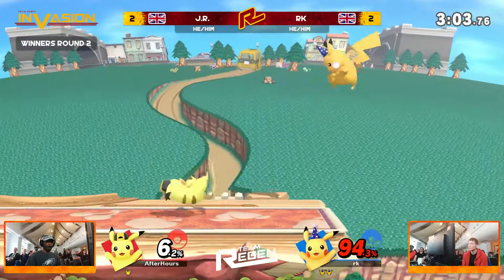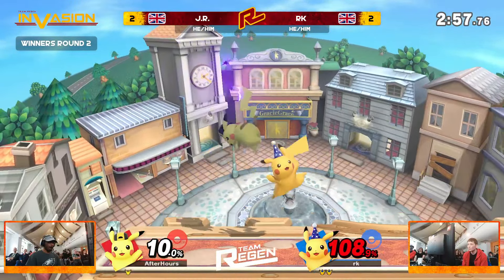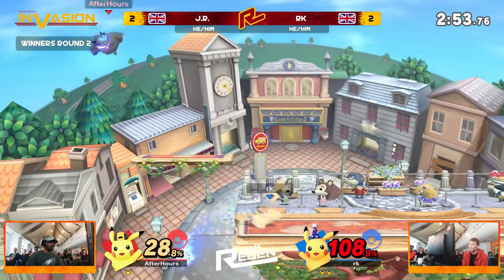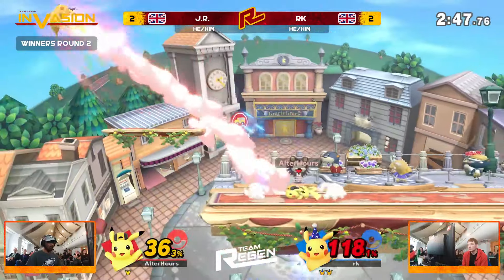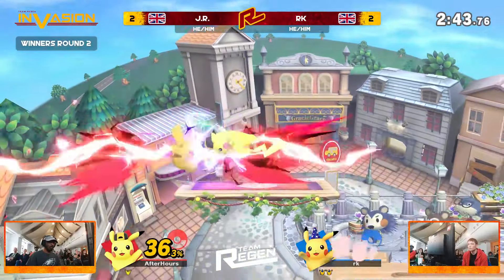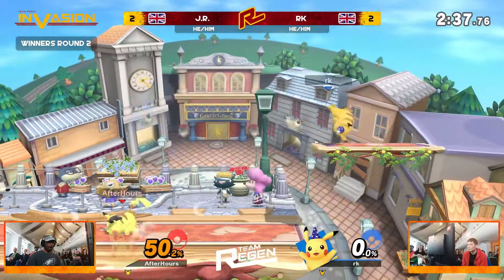And now JR on the winner's side. The crowd is cheering. It's so scary as well because JR has not been electing for these more risky edge guards, just going for maybe an aerial off stage. But it means that JR is going to have to just win neutrals over and over again — another 20-30% before JR gets that kill. And in the meantime you've got to deal with these conversions, if not some kind of ridiculous read from RK. But a little bit of a shield poke is going to secure the stock for JR. Last stock, Game 5 situation. Only 50% on JR.